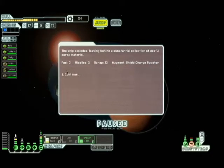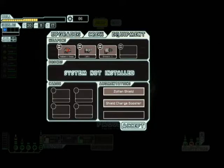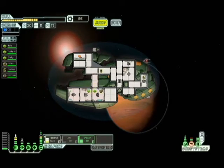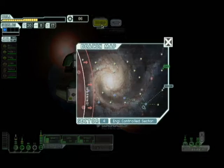Augment: Shield Charge Booster. Shield Charge Booster is going to boost the ship's shield recharge rate by 15% — that's going to make us a veritable tank. Our next set of upgrades, I think, is going to have to deal with getting that third and fourth shield. Because basically when we have four shields, we're going to be pretty indestructible. We'll be able to block the first couple salvos of missiles with the Zoltan shield, and then the regular shield will drop back on.